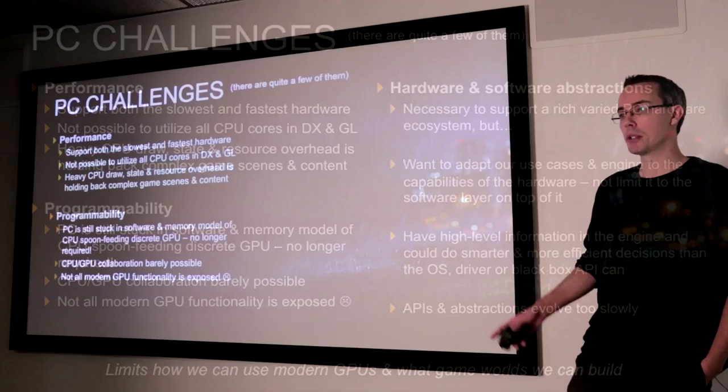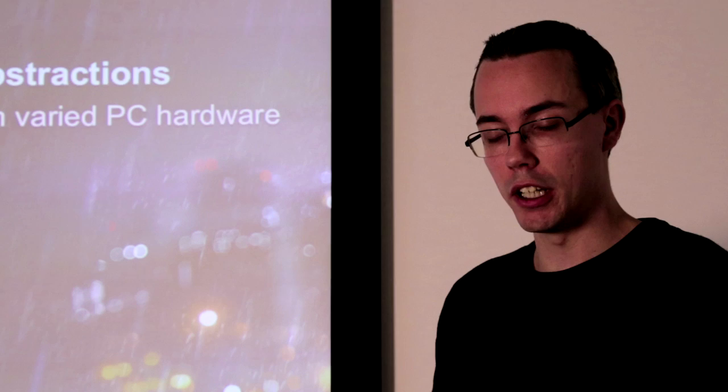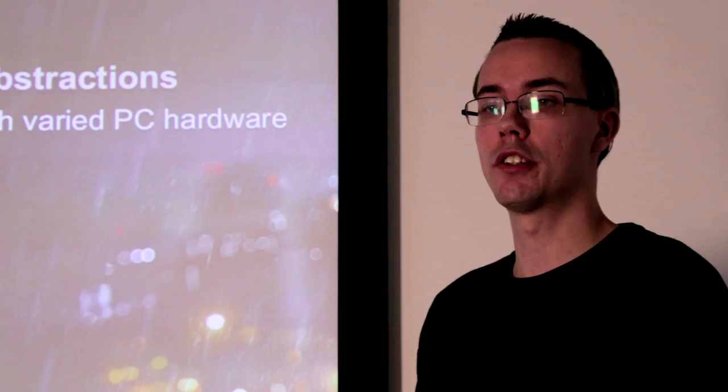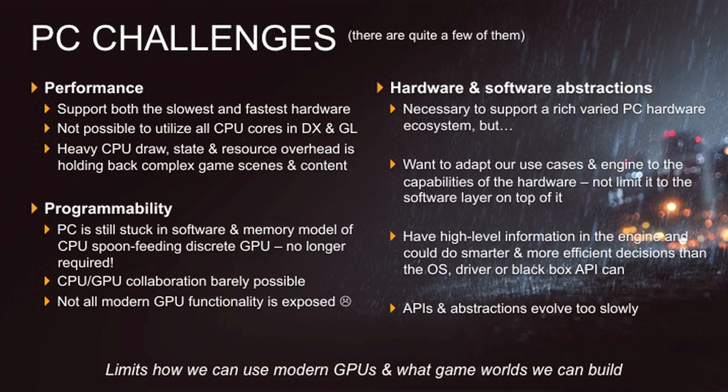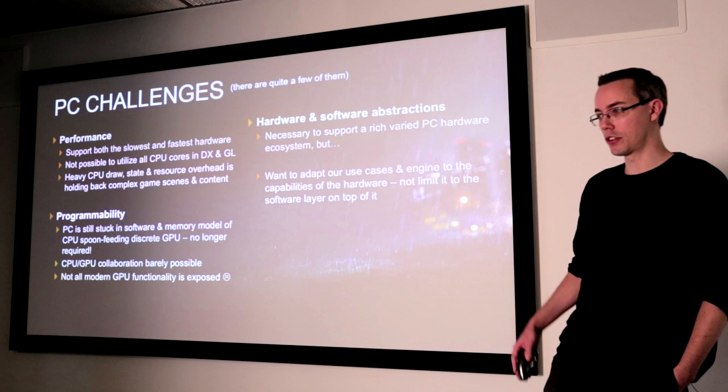Not all functionality of modern GPUs is exposed. Another key challenge on PC is hardware and software abstractions. Having abstractions is necessary because you need to be able to have a scalable PC that runs on different hardware, different graphics cards, different CPUs, different memory, and different form factors. But these abstractions are really getting in the way for us quite a bit. We want to be able to adapt our use cases and our game engine to what the hardware is capable of, not limited by just what the software allows us to do.